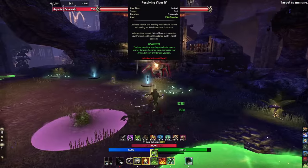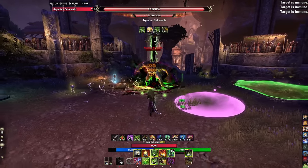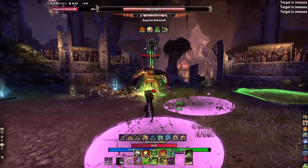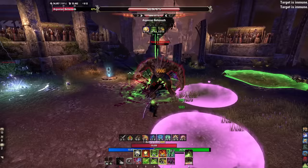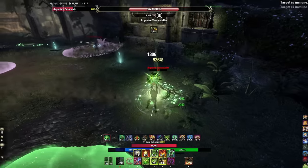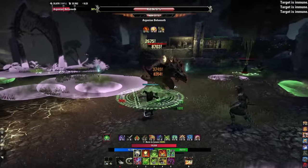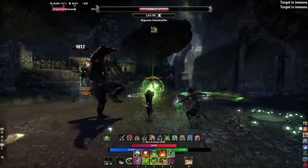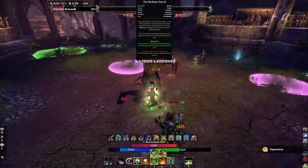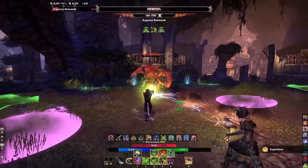Along with your Major Breach skill, maintaining Unstable Wall is almost mandatory because both together dramatically increase overall damage compared to Fulminating Rune. For the survivability skill I go with Resolving Vigor — a PvP skill from Assault that does a bit of healing over time and gives Minor Resolve, increasing physical and spell resistance by 2,974 for 20 seconds. It's a burst-style heal. You could put a class shield here instead. Our last ability is the Tide King's Gaze ultimate.